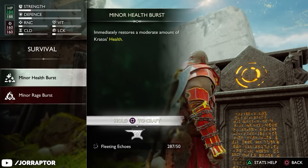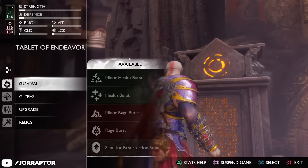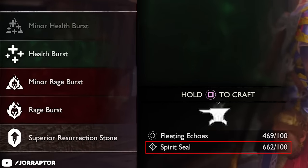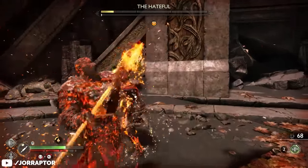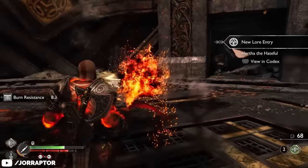You can also buy a small health or rage boost with echoes during a run. However, avoid the second tier of these boosts available in Greece, as those also cost 100 spirit seals. While health is important during a run, it's not worth spending permanent upgrade resources on improvements for a single run.